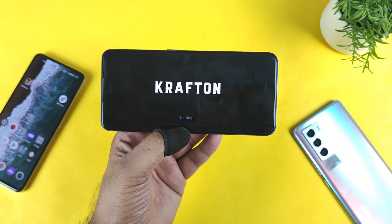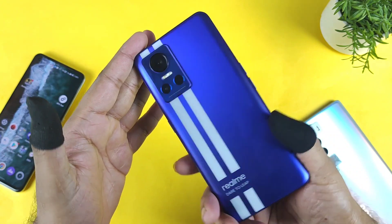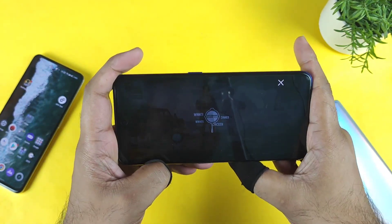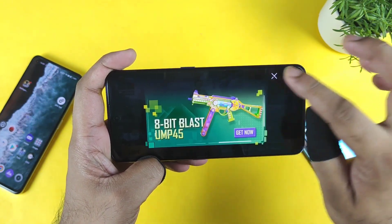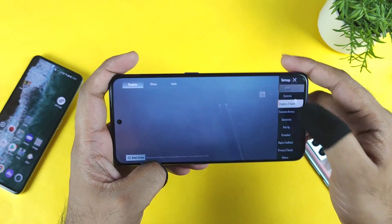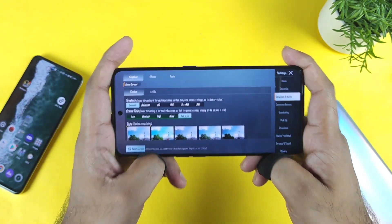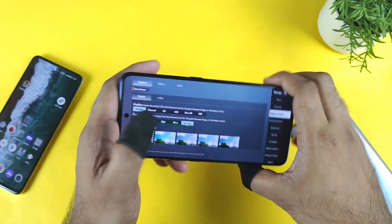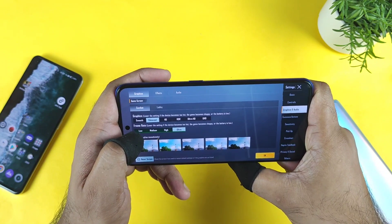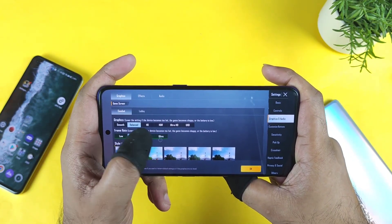Let's see exactly what's happening here in the Realme GT Neo 3 with the Dimensity 8100 chipset. Going to the settings option to show you exactly what the default settings are — there is no 90 fps option, but the extreme option has been unlocked in the Realme GT Neo 3, which is really fantastic. So at least you will be able to play at 60 fps.